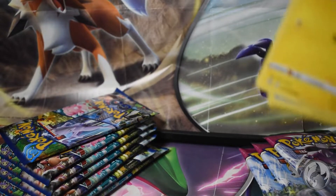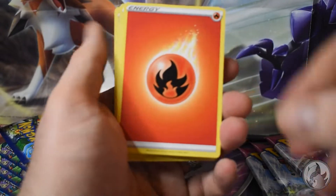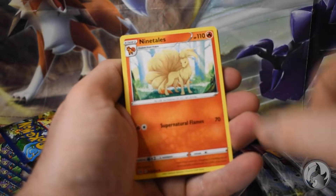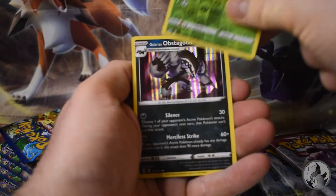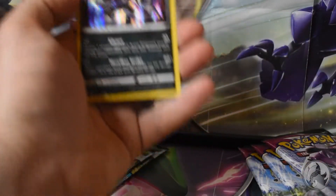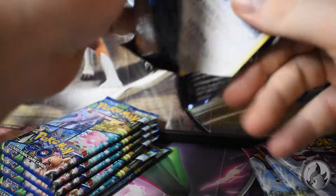Let's go with Fusion Strike now. We have a fire energy, fire energy, Scatterbug, Frosmoth, Ninetails, Toxel, Panpour, Phantump, and Obstagoon - I should call them hollows. We're actually getting a lot of hollows from this Pokemon GO. Pokemon GO might be in the lead seeing that you get more packs in your Elite Trainer Box.